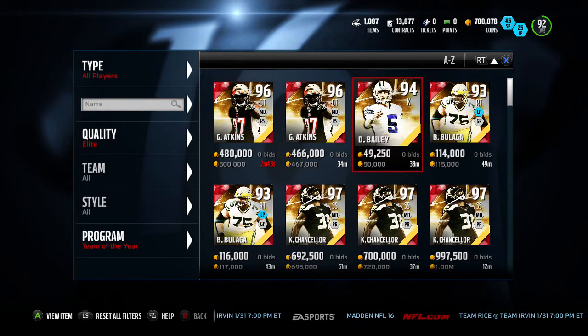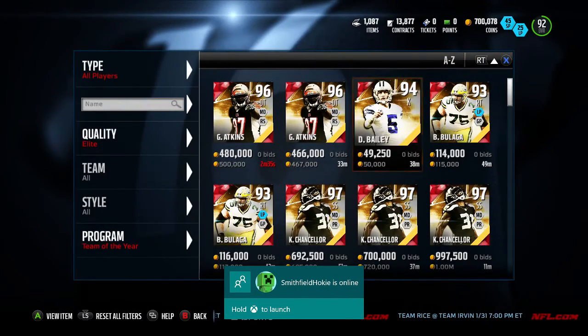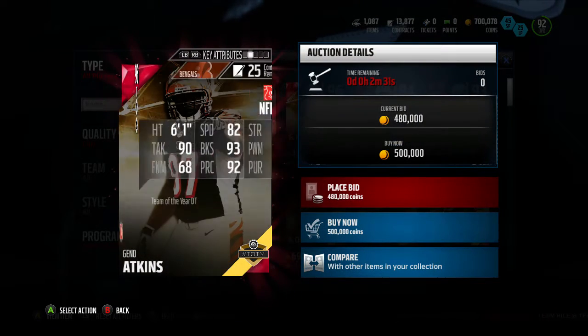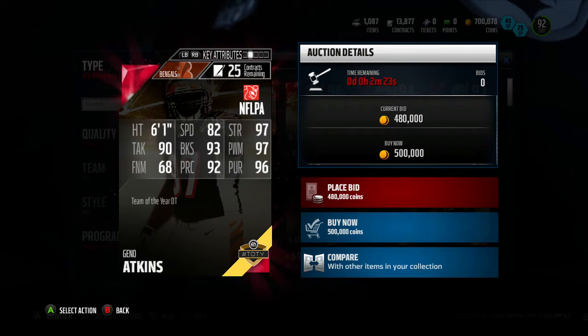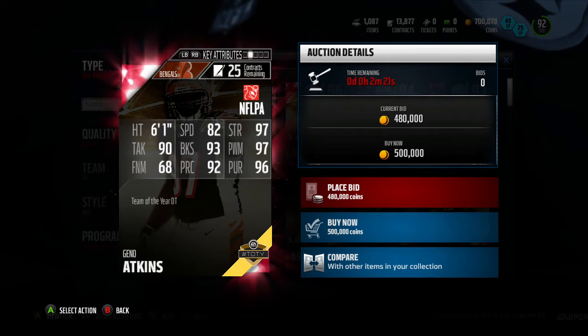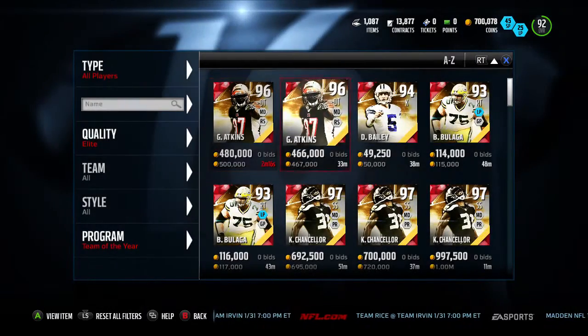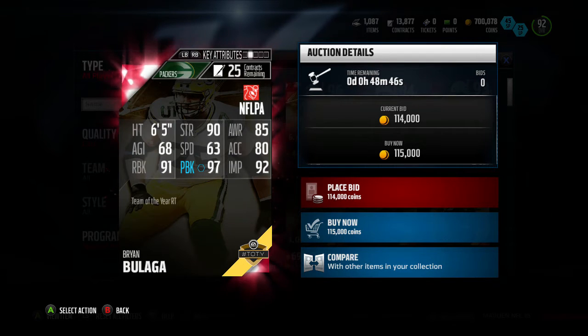We've got some of the players. There's a 94 Dan Bailey which kind of stood out, but only 95 kick power so not too good. This is the Gino Atkins — same picture as the Team of the Week hero card from around week 13 — 82 speed, which is really good for a defensive tackle, 97 power move with a 93 block shed. Actually a really really good card. We've got Brian Bulaga: 97 pass block, 91 run block, along with a 92 impact block and 90 strength. Not too bad at right tackle.